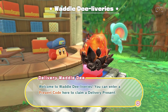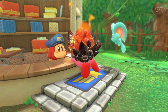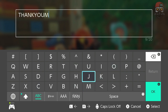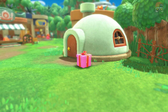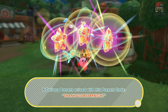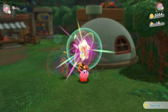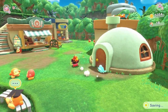The next code is probably the longest one on the list — THANKYOUMETAKNIGHT. Again, all caps; if it's not all caps, it's going to say it's wrong. Enter THANKYOUMETAKNIGHT and we got three rare stones from that one. That's pretty amazing.